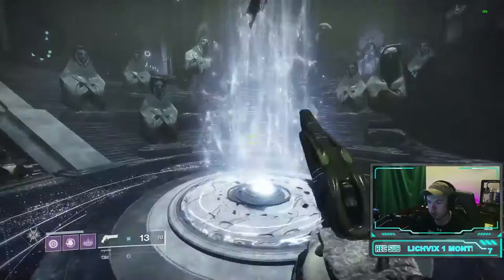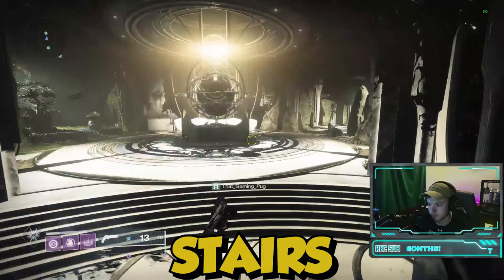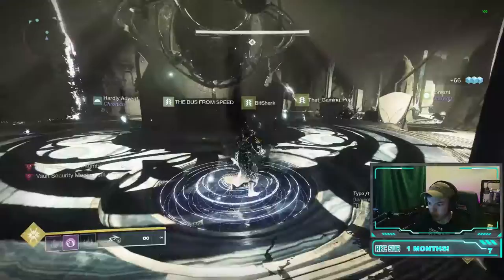For this encounter your team will be broken up into three teams of two. Each duo will be responsible for one area or room of the encounter. Team one will be located on stairs — the room you first enter as you ride up the elevator to reach the encounter. Team two will be located on trees to the left side of stairs, and team three will be located on rocks to the right side of stairs.